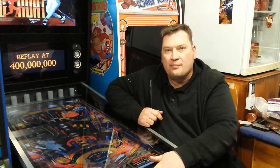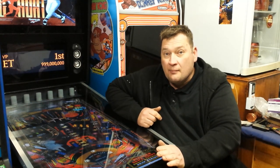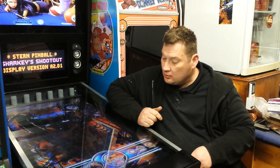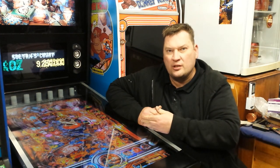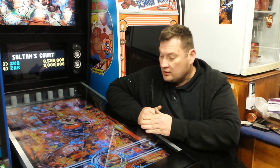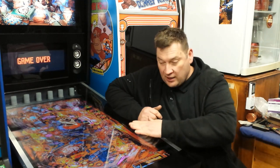Hey guys, welcome to another episode. I'm really excited about this one because this is all about making your previews on your tables — like as you scroll through your tables. Because that's the first thing you're going to see on each table and you're going to go, yeah, I'll pick that one, or no, I won't pick that one. So I'm going to show you how to make your table more attractive in the menu.